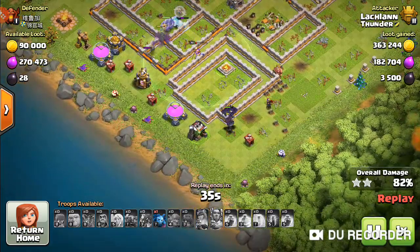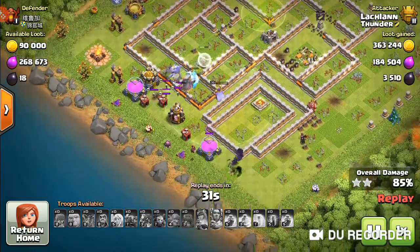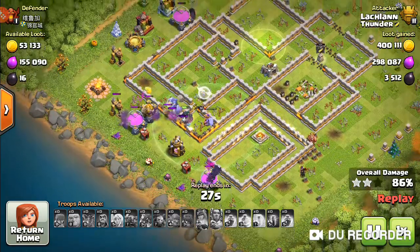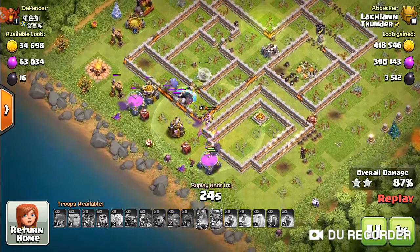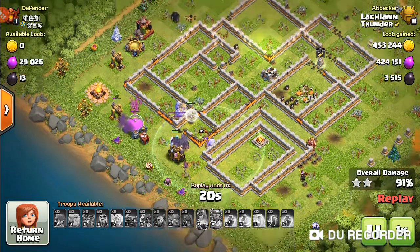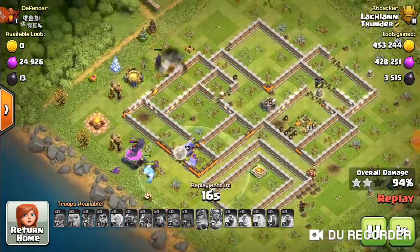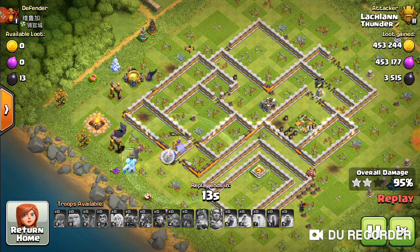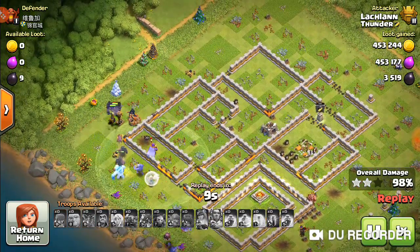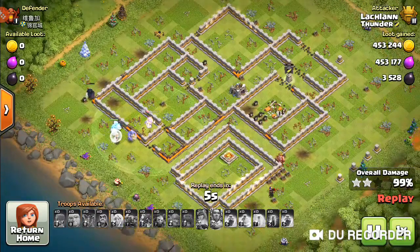All the defenses are down now and it's just cleanup. Here's another thing about the Bat spells you need to be aware of: they do a real good job with the cleanup, but one air bomb can take them out completely — Black or Red, it really doesn't seem to matter. You have that Red Air Seeking Mine and it just blew them all away.